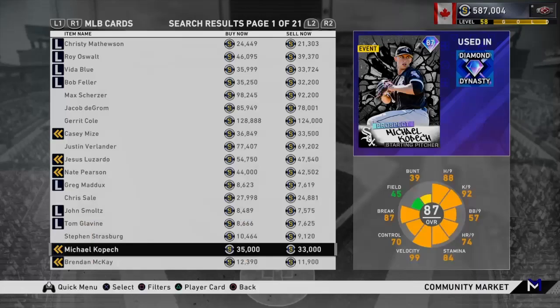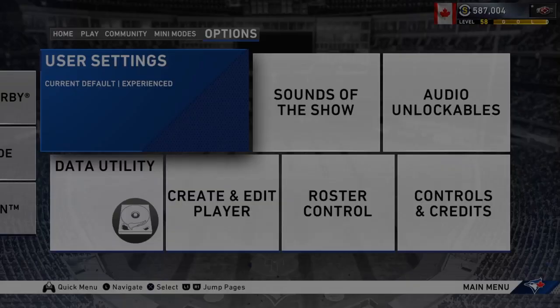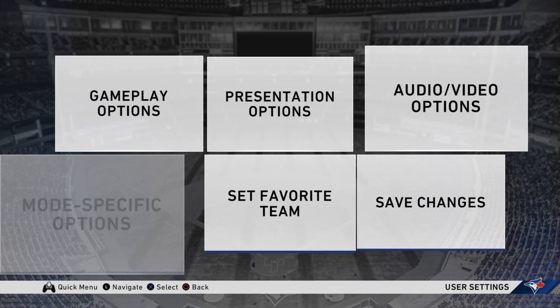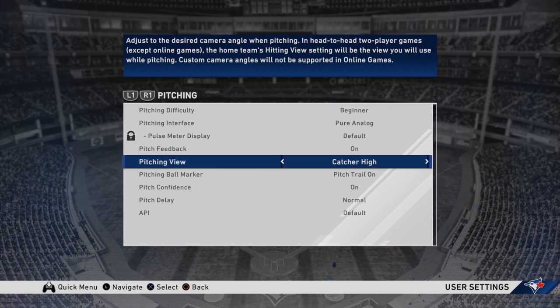Forrest Whitley is another solid option. Now going over the settings: the pitching interface I use is Pure Analog. I would recommend that or Meter — those are the two best options. I find you have more control over Pure Analog. It's still very RNG-based when you hit your spots; you really just hope it goes where it's supposed to. I have my camera on Catcher High, so it's behind the plate.